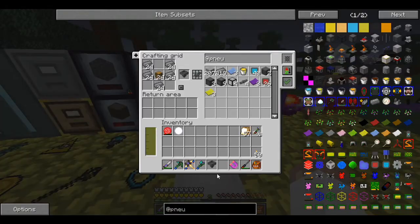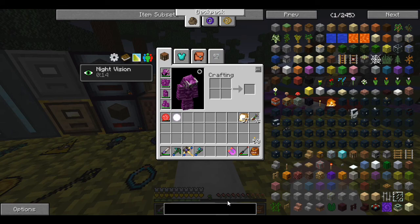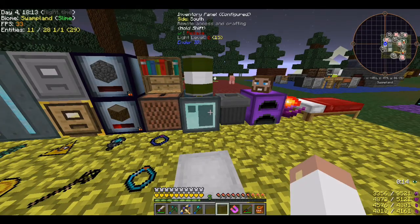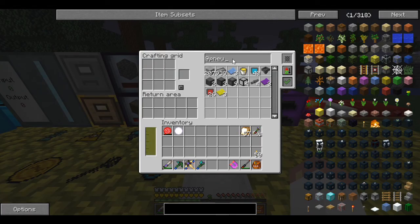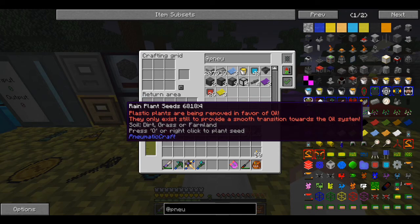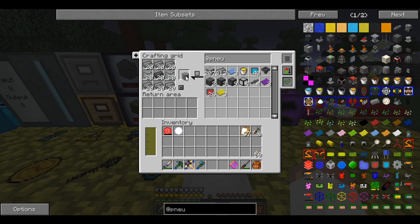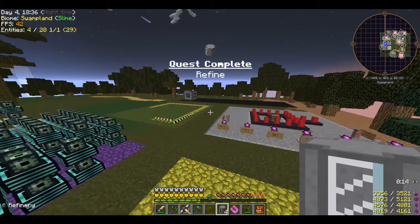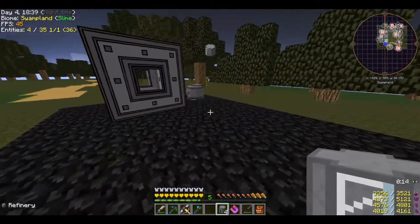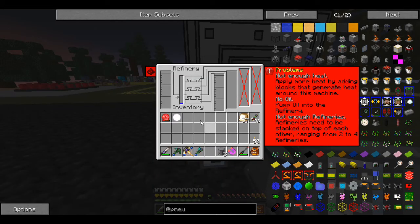I tried a couple of different things and can't quite get it doing exactly what I wanted, but that's okay. We're going to move on toward the refinery and figure the pressure chamber automation out later. Let me look up the refinery — got it right there. Easy, I've got all of that. One, two, three, four — perfect.